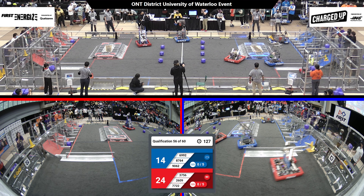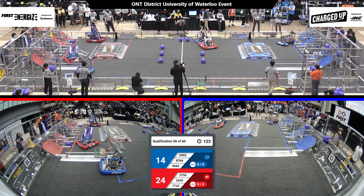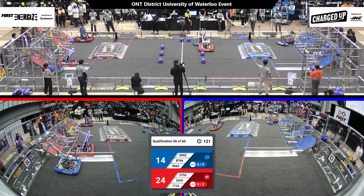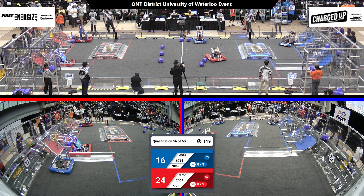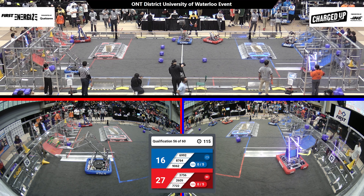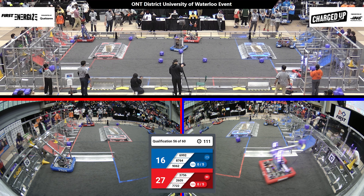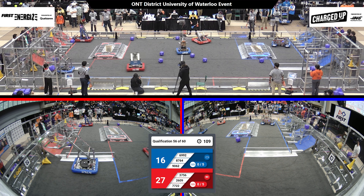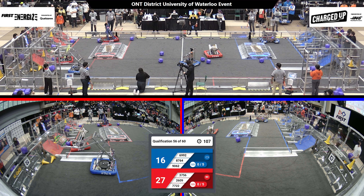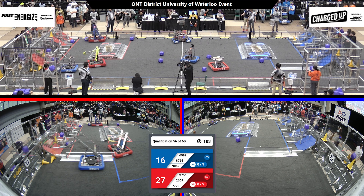Partner 6992 trying to play a little bit of defense on 3756, but that does not stop 3756 Ramferno — they've got a cube in hand and they score it low. Beaverworks zooming across that field with those pretty purple LED lights matching the cube they are about to pick up. They have a cube in possession, back across the field, literally no time, and they get that cube scored in that middle zone.